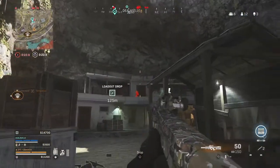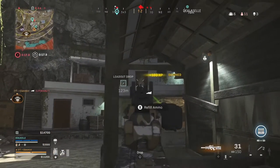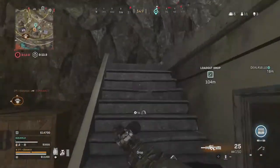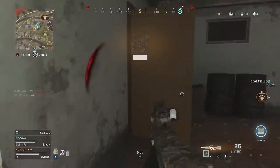Where abouts are they? Are they below you? They're below. Downed him through the wall — that's going to look like I'm cheating. Nice. Bloody hell.